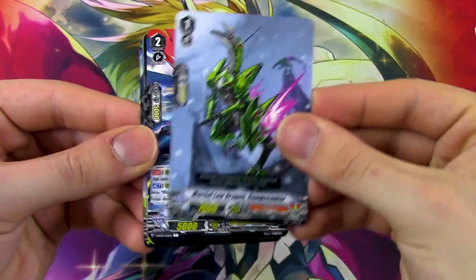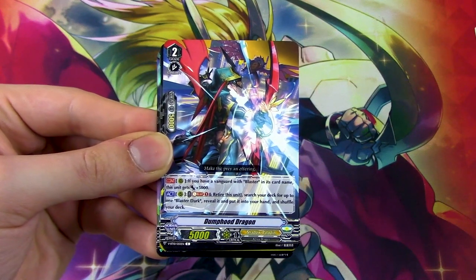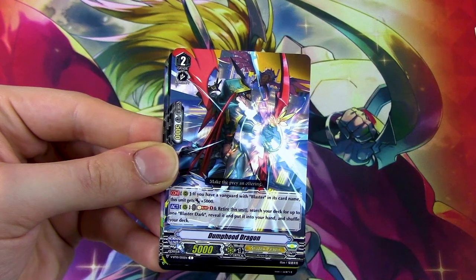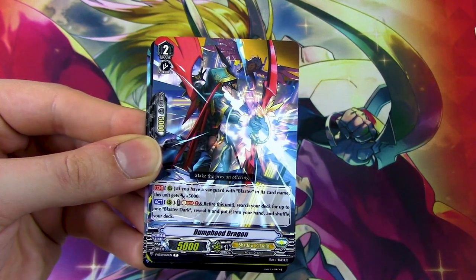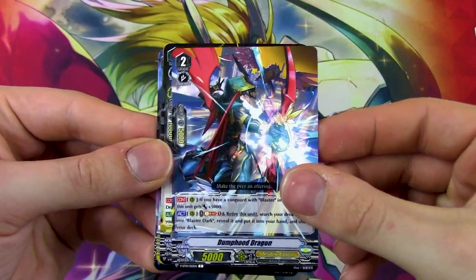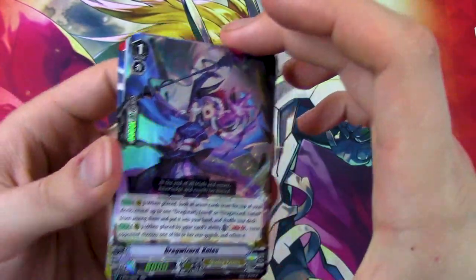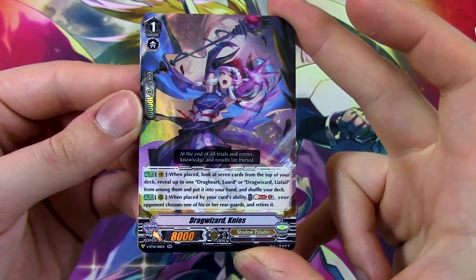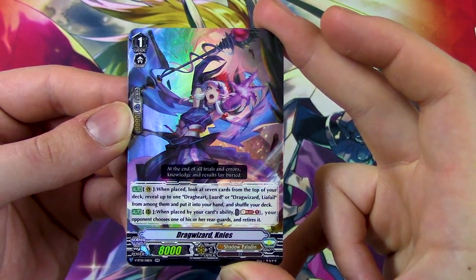I see a little shiny back there but not the shiny we want. There's a card — 5k grade 2 if you have Angerblader or Blaster in its name, retire this unit, search your deck for one Blaster Dark, reveal it, put it into your hand, shuffle your deck. That helps you search for Blaster Dark — it's helpful for Mordred I guess, but I don't really see the big appeal. Then we got Knees — a double R. When placed, look at 7 cards on top of your deck for a Luard or Leofal and add to hand. When placed by a card's ability, Soul Blast 1, your opponent chooses one of your rearguards and retires it. Very cool — I like this artwork for Knees, it's very nice.